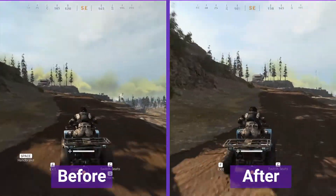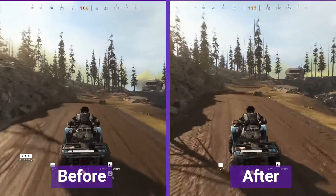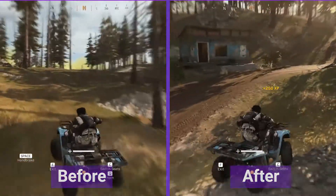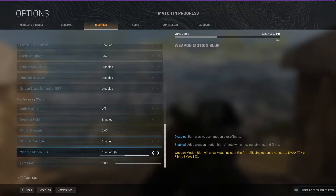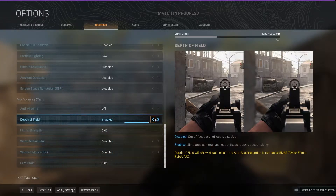This is actually a post-processing effect that they've put into the game, which you can turn off. I suggest doing so as you'll be able to spot enemies from a further distance without as much eyestrain. In order to turn these post-processing effects off, we need to go into our options, go into graphics, and scroll all the way down until you see post-processing effects. Under here, we want to turn everything off.